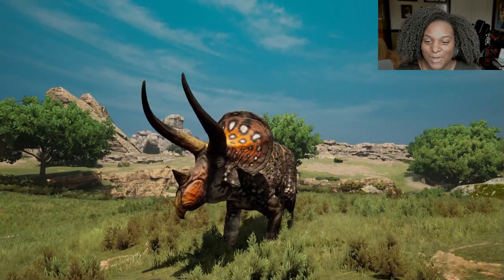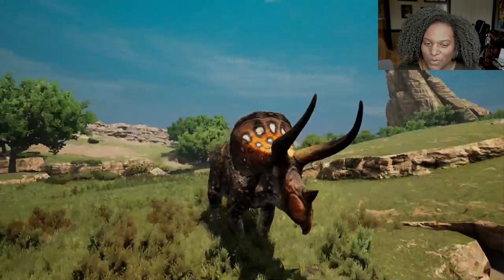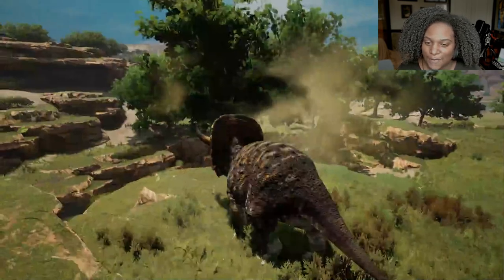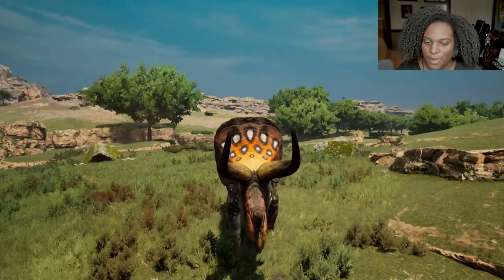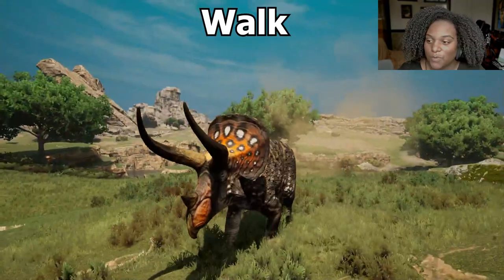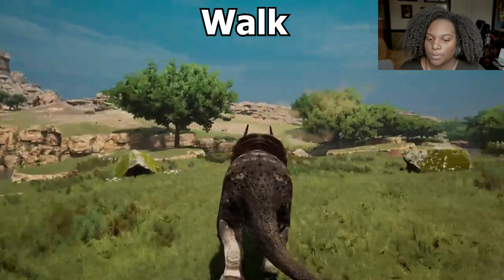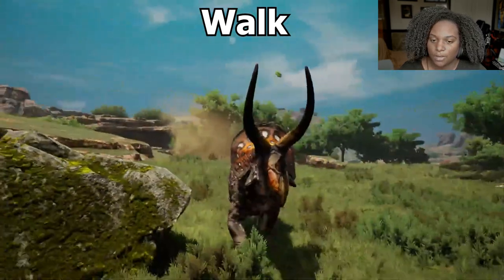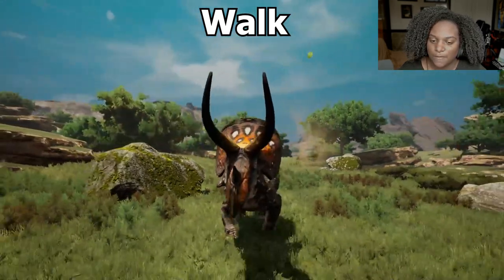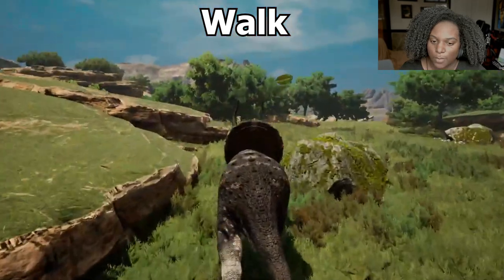Here's our adult model. The horns are so big they cast a really long shadow along the face, but it looks great. I love the look of this Eotriceratops quite a bit. Here's our walk — from the side, from the front it is very fast. He's walking with purpose.